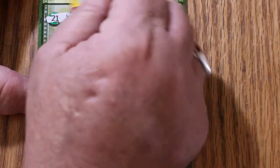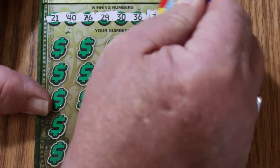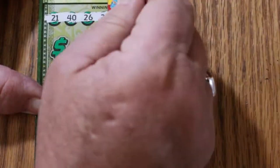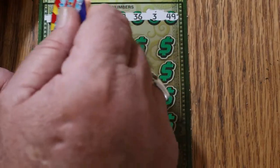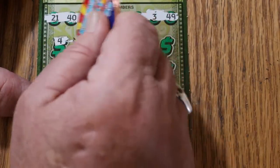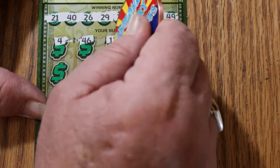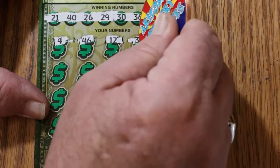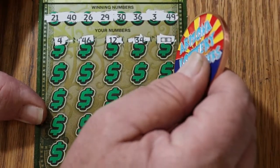21, 40, 26, 29, 30, 36, 3, and 49. Okay, here we go — number 4, 46, 12, 34 — and we have a win on the first ticket. Flying dollar bill!